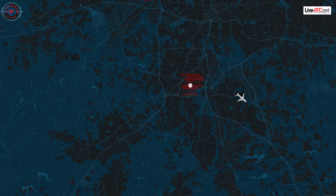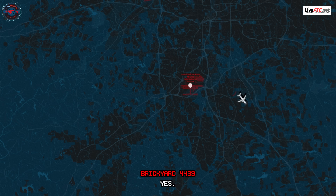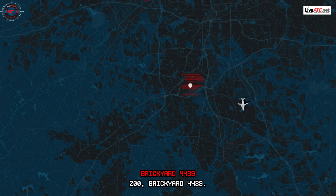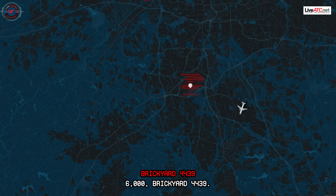Why don't you give me a second? Breakout 4439, are you able to take a turn or no? Yes. Breakout 4439, turn left heading 200 and we'll give you vectors for runway 10. 200, Breakout 4439. Breakout 4439, you can start your discretion back down to 6,000. 6,000, Breakout 4439.